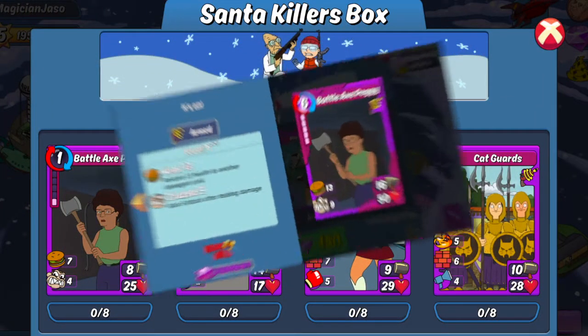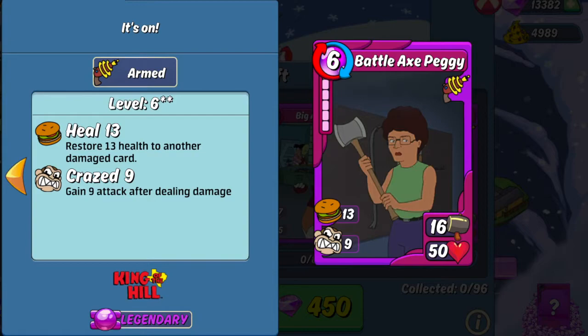First up, let's take a look at the legendary power combo card, Battle Axe Peggy. Honestly, I'm not the biggest fan of this card in its power combo version. You're going to find very limited use for this card outside of the armed BGE. Its 50 base HP is nice, but it's nowhere near high enough to allow it to live long enough to build its craze outside of the bonus when it doesn't have those shields from the armed bonus. Its 16 base attack is nice and the 9 craze is pretty far up there for a craze value, but that's all meaningless if it gets taken out before it can craze high enough to just become an overpowering Titan.